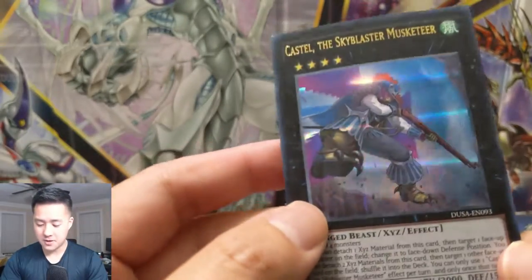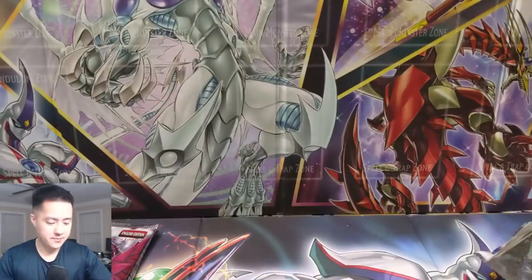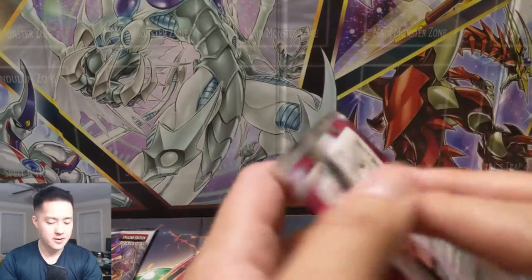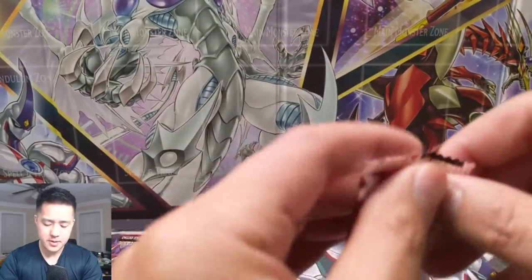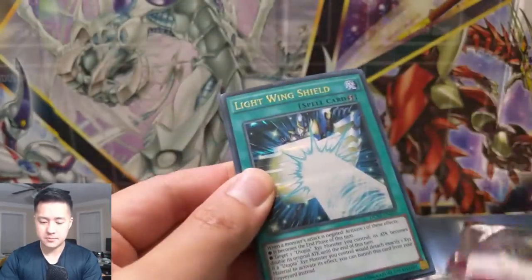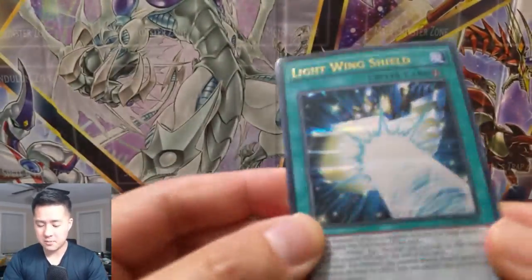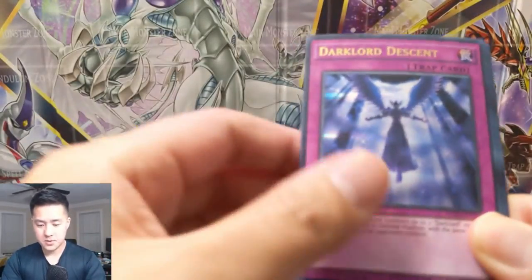I love the foil on this — I'm not sure what kind of foil this is called, but it's very different. It's not prismatic, not ultra, not secret or anything like that. I think this one is a Black Rose Dragon. Next we pulled Light Wing Shield and Dark Lord Descent — that's a card we pulled last time too.